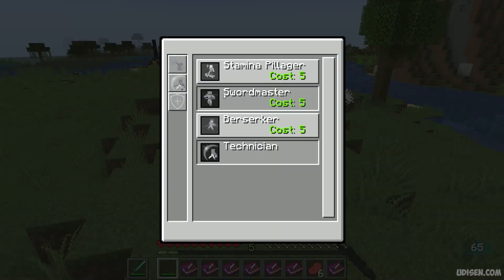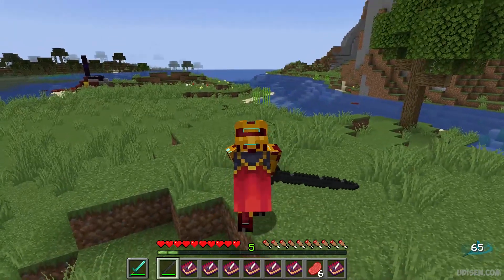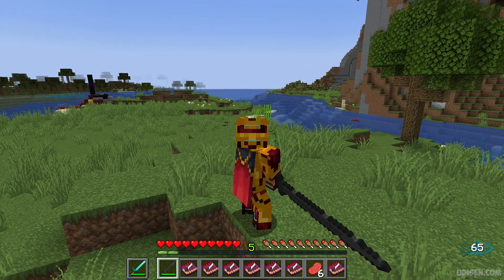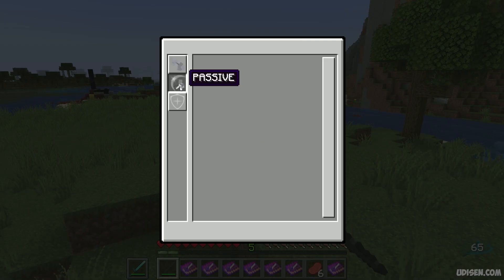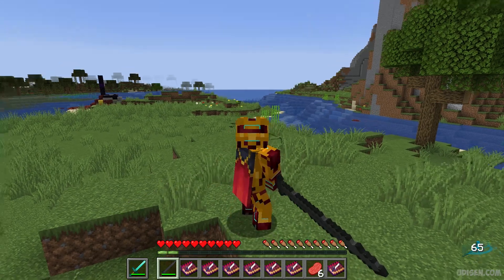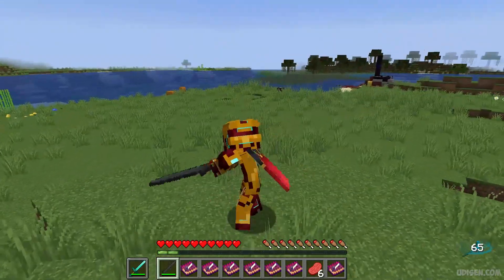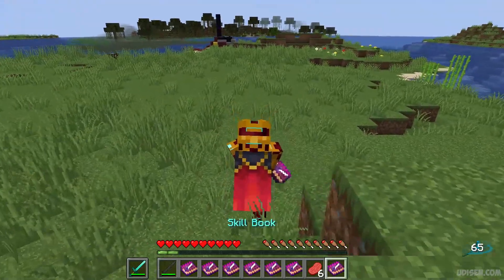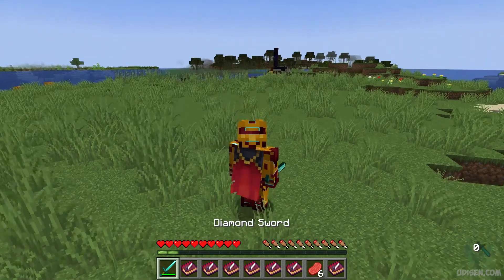Also, if you want to activate any new skills, you must spend experience levels. You earn experience by killing creatures or mining, as usual. Press Q to open the skill menu — for example, I want to become Sword Master. I spend five experience levels, and now I can use that skill.